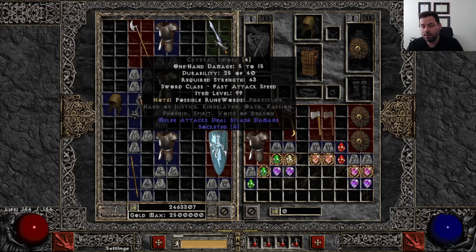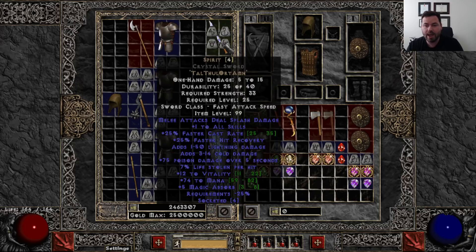For a weapon, you might want to consider a Spirit sword — that is Tal, Thul, Ort, and Amn. A lot of these runes are very easy to get day one. Specifically, if you do the Act 5 quest where you save the Barbarians, you get Tal, Ral, and Ort. Spirit sword gives up to 35 faster cast rate, plus one skills, huge vitality and mana — mana is a big problem day one for most caster builds. It also has up to 82 mana and a new minus 25 requirements mod, which is super nice.